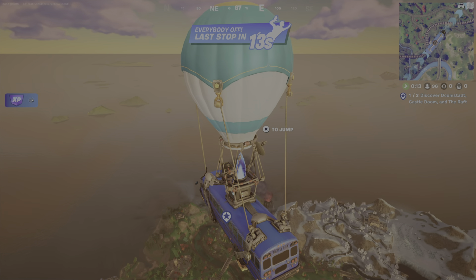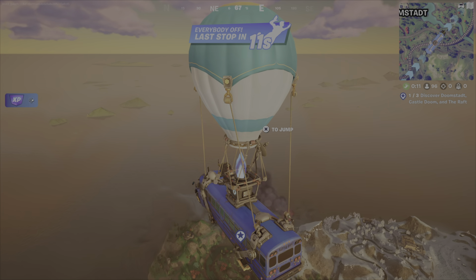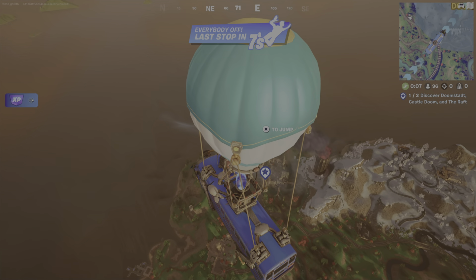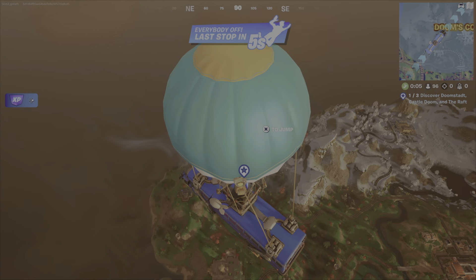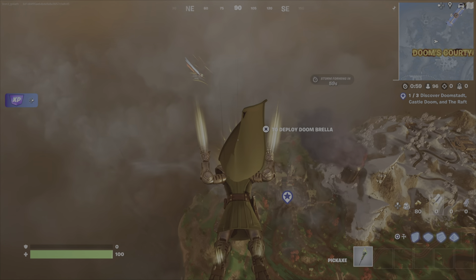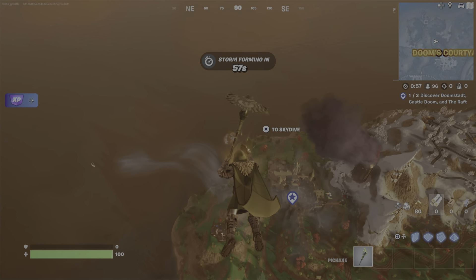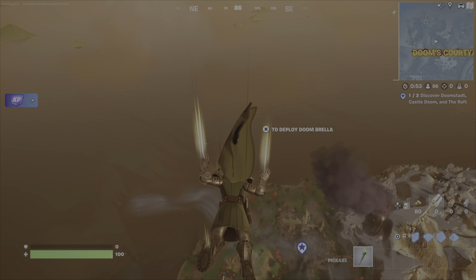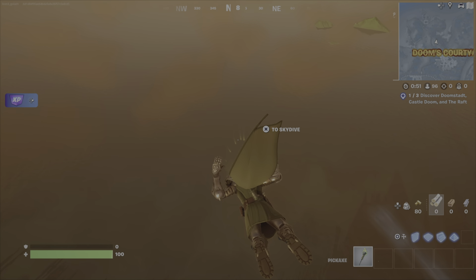Normally when I'm showing off gliders, skins, what have you, I always jump from the battle bus so you can get an idea of that skin or glider. Today it's going to be the glider. I'll do a free fall and then pull out the glider. I'm going to try and angle this better. There we go. Get rid of that stupid clock — I wish I knew how to get rid of that. I hate that clock when it pops up.